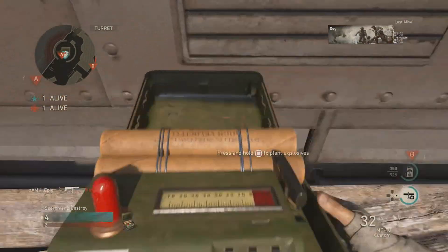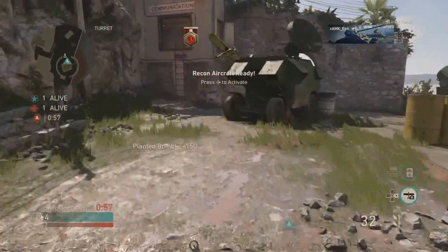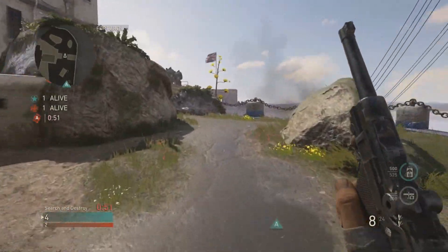For the first one, plant right here, just under this cannon. For tutorial purposes, I had to plant by this bomb because the bots were not going into that location. But in-game, if you crouch, you can plant under there. Then you're going to run into the defensive spawn once you've got that done.